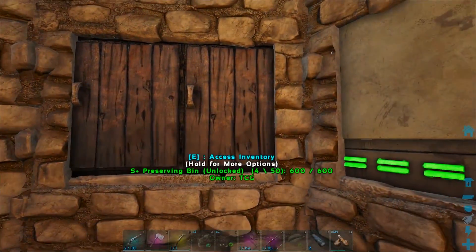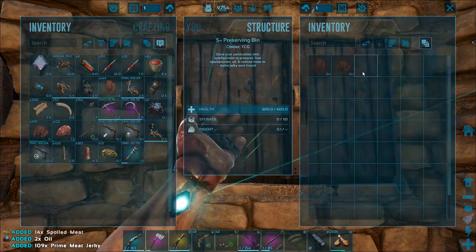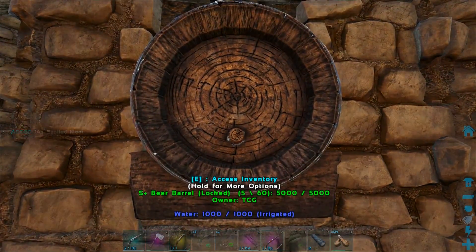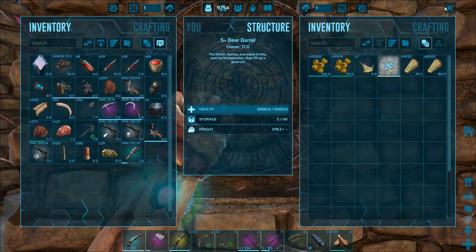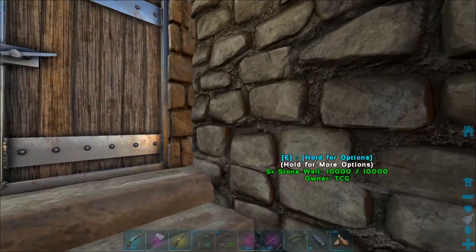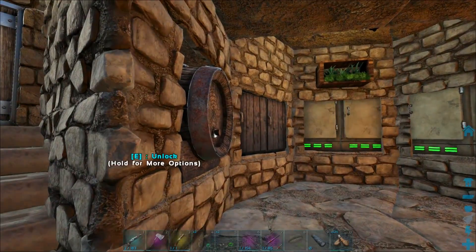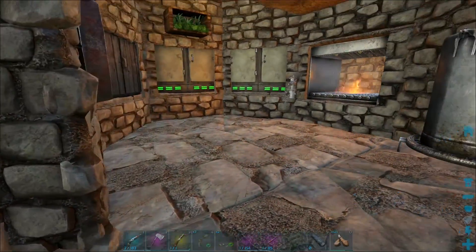I felt like the two preserving bins was going to be enough, but I ripped one out and put a beer barrel in here — I thought that'd be pretty good. I managed to get it to where it's not clipping through this wall, because this is a triangle piece here and the beer barrel's quite large. I did have to pull it forward quite a bit, so it is sticking out the front, but I'd rather that than it poking out of this wall.